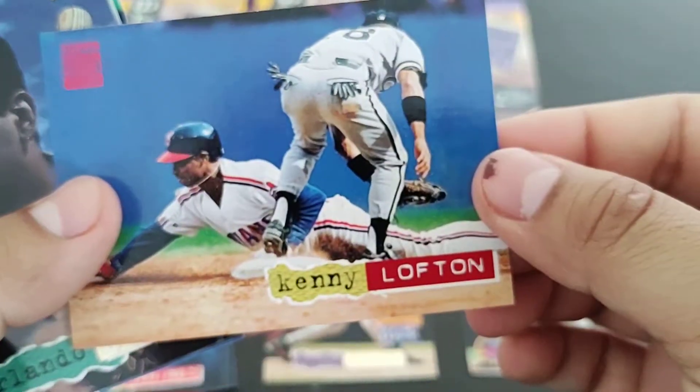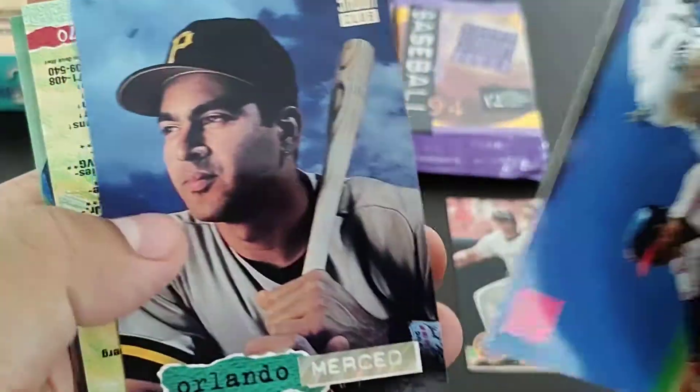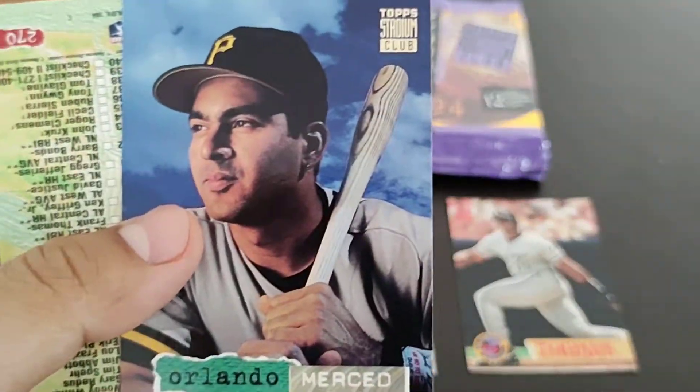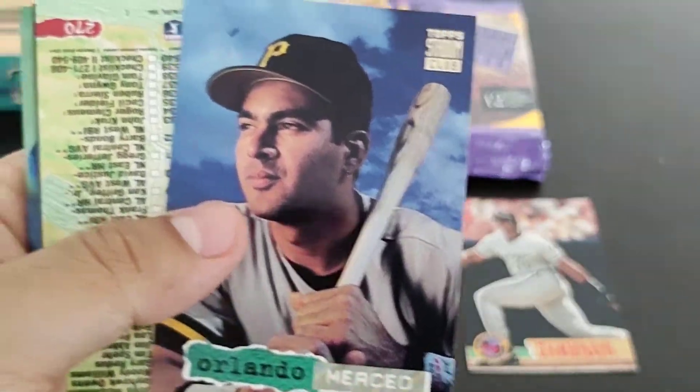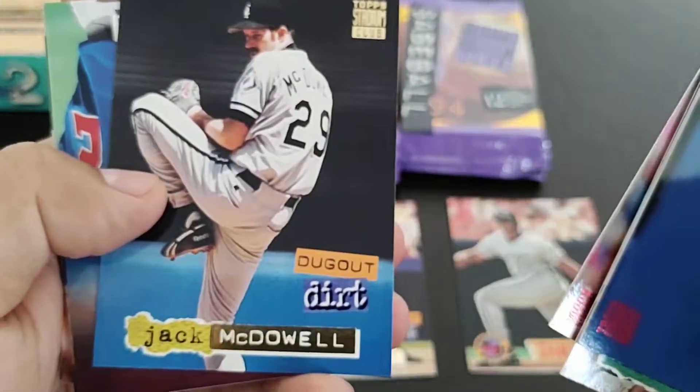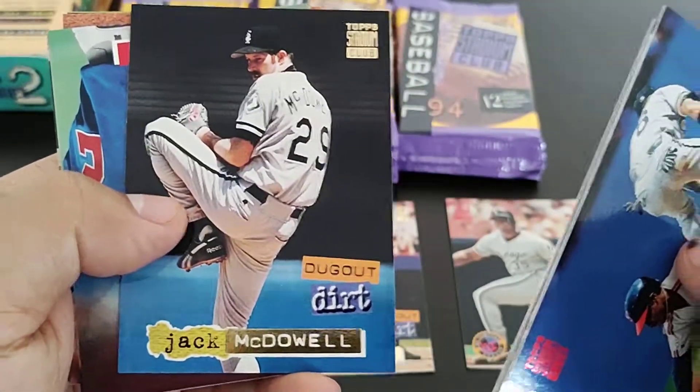Our first Kenny Lofton stealing a base. There's another one of these. Gold Top Stadium Club checklist cards. Jack McDowell dugout dirt.